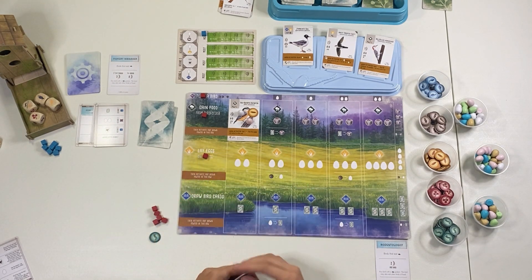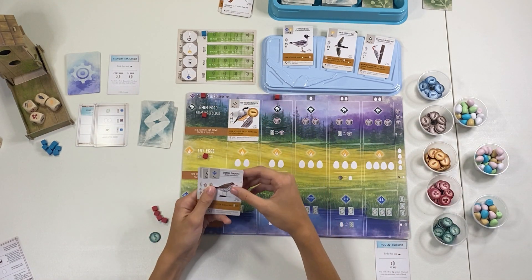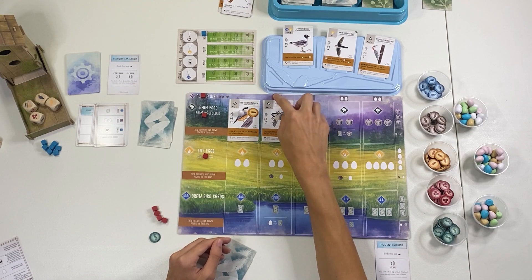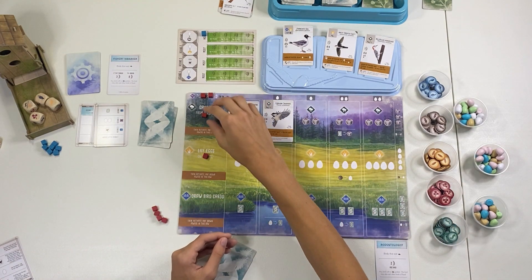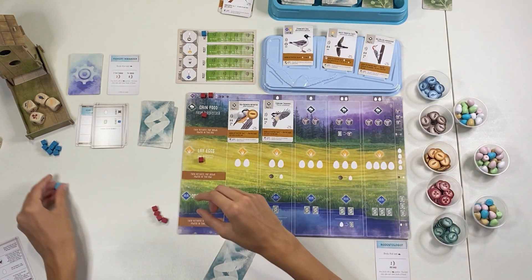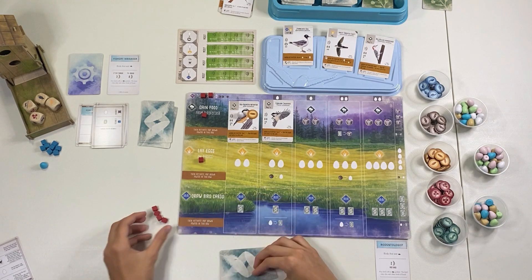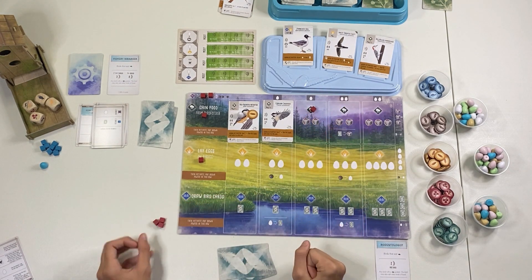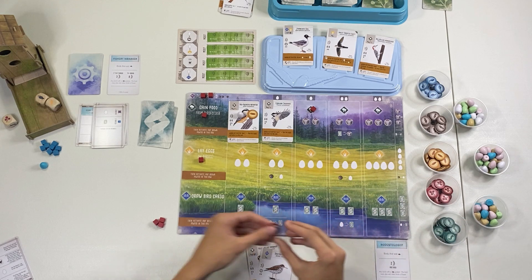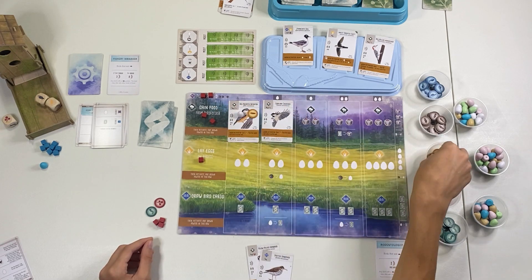They also add one of their cubes, so now they'll have two eggs in those nests at the end of the round. Back to my turn — I'm going to spend one egg to play a bird here. Play that there, slide that over. Automa they are going to gain one egg and also remove that cube from that spot. It's back to my turn — I'm all out of resources, so I'm going to gain a worm and a cherry.